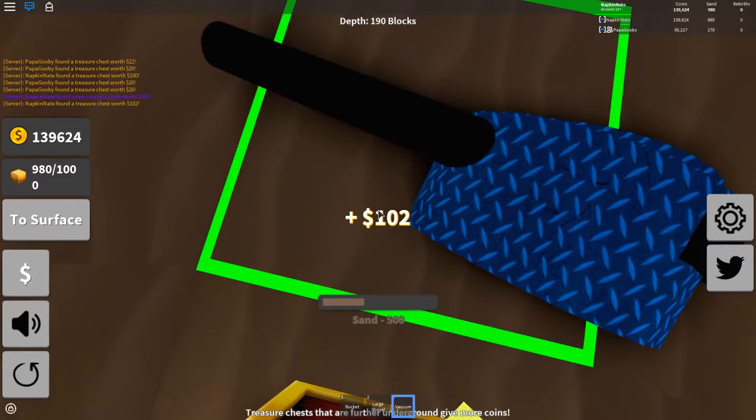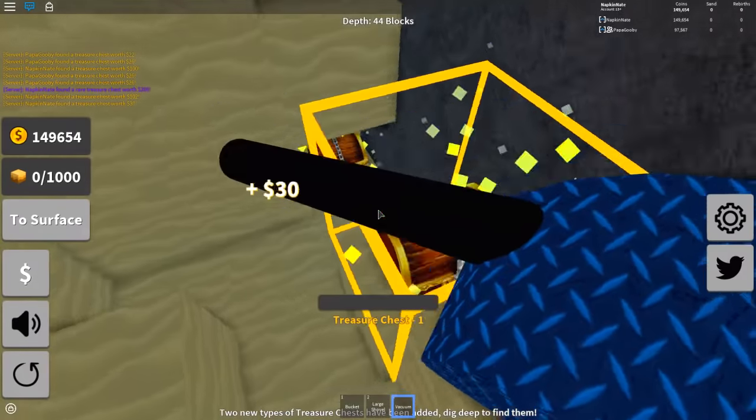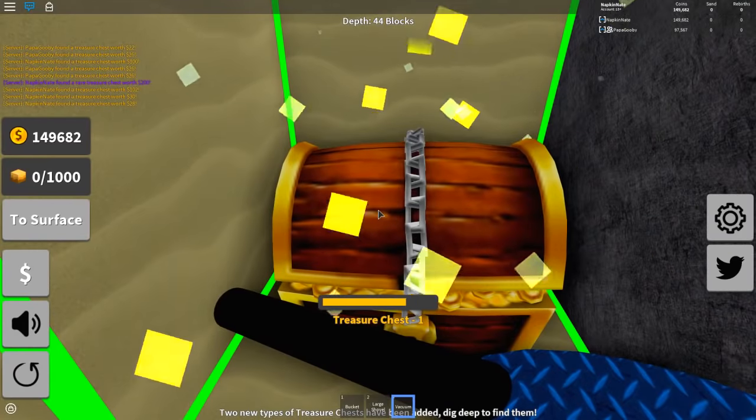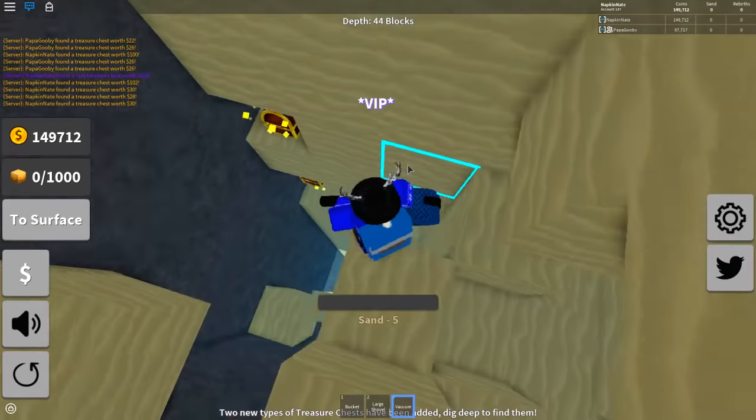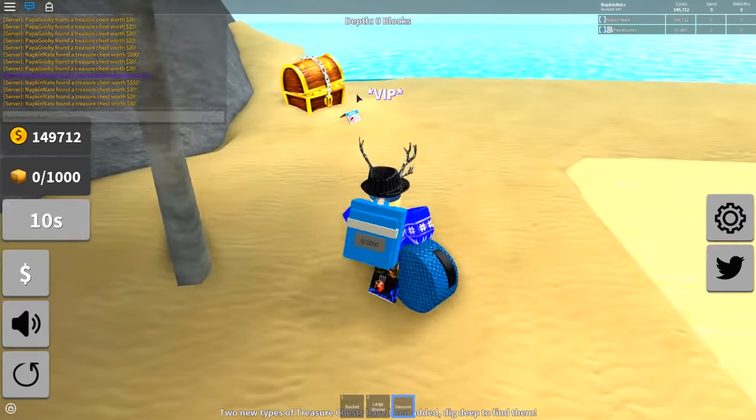You blew me up! Blew me up with the TNT. It's literally about to reset on us, bro. All this stuff you explode - I'm able to see all these chests down here. I can just get all the chests. Be a real treasure hunter right here. We go back to the surface.